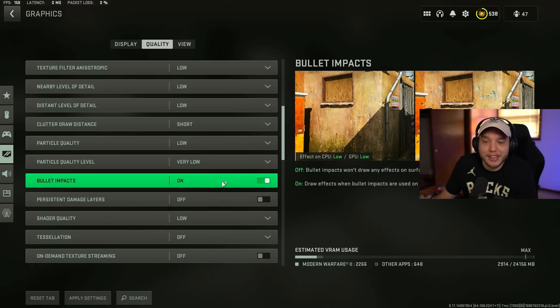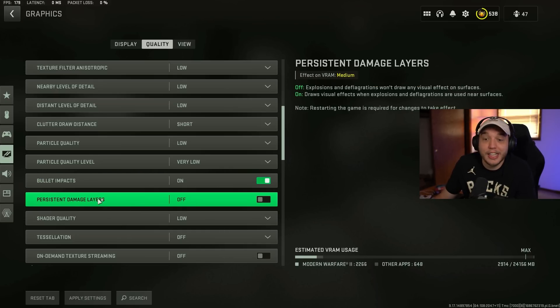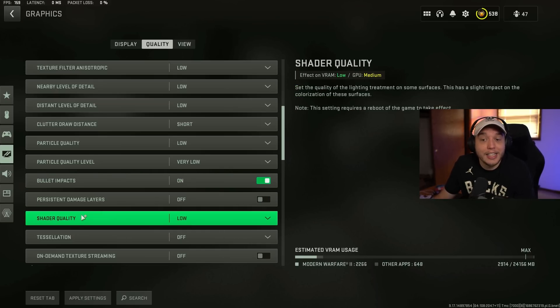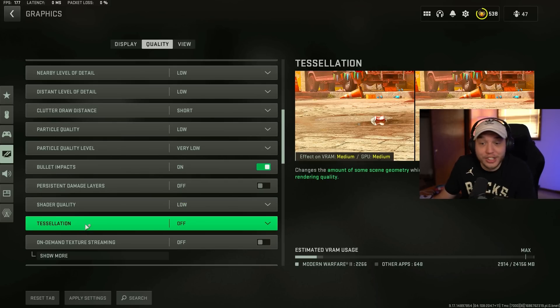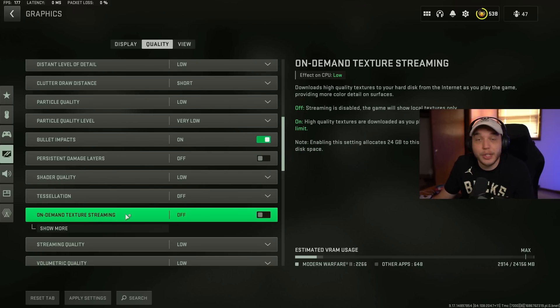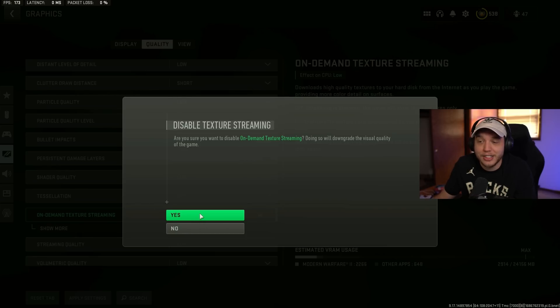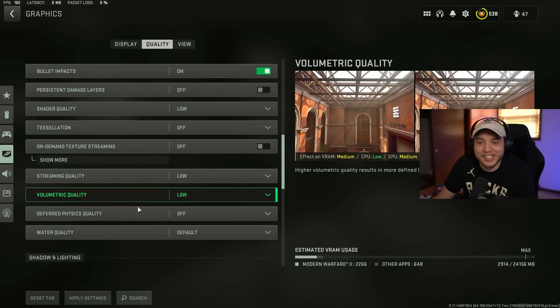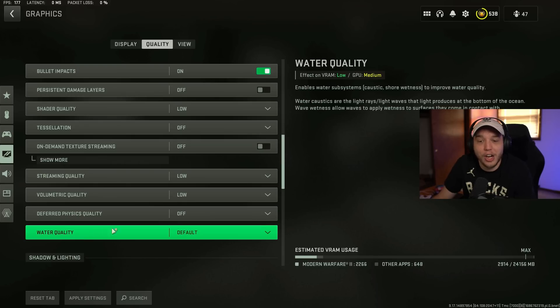Bullet impacts — turn this on. Persistent damage layers, turn this off. Shader quality set to low. Tessellation turned off. On-demand texture streaming, turn this off — if it's on, the game is downloading textures to your computer while you're playing, which could introduce lag. Streaming quality set to low. Volumetric quality set to low. Deferred physics quality off. Water quality set to default.